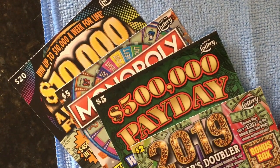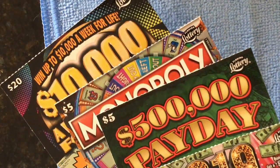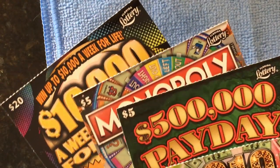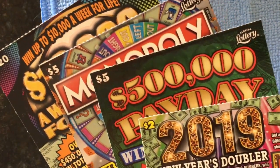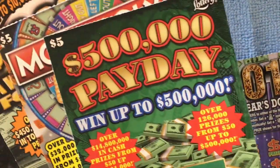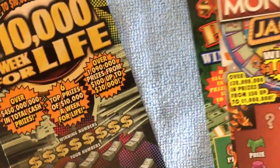Hi everyone! So I went back to the store with the new lottery machine and filmed it for you, so you'll get a little snippet of what it looks like. I forgot to hit the flip screen and show it to you, but you'll see a little bit about how it works. These are some of the tickets I bought — not all of them, but some that we'll scratch now. I've got the 2019 New Year's Doubler, the $500,000 Payday, the Monopoly Jackpot (the $5 one), and the $10,000 a Week for Life. We'll give it a try.